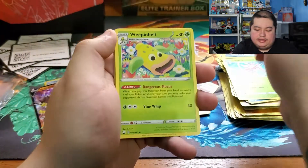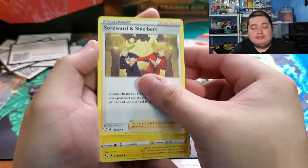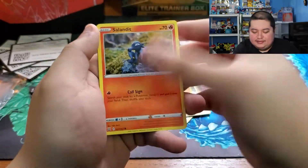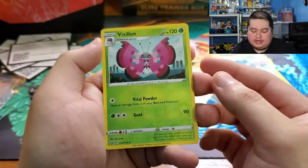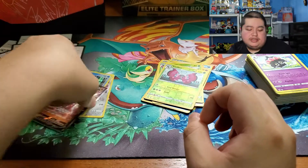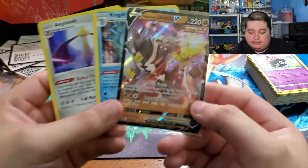For the final pack: grass energy, Weepinbell, Indeedee just having a little tea party, Electabuzz, Baltoy, Gligar, Sandile, Bronzor, a reverse rare Vivillon, and a Claydol as the rare. So nothing too amazing in the end, but when it comes to Battle Styles I'm not really surprised — it is a set with a very low pull rate. We did get the hollow Aegislash, the hollow Kingdra, and the Single Strike Urshifu V, so I'm happy with it.